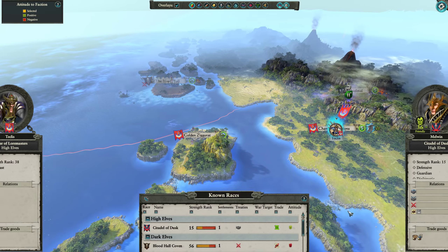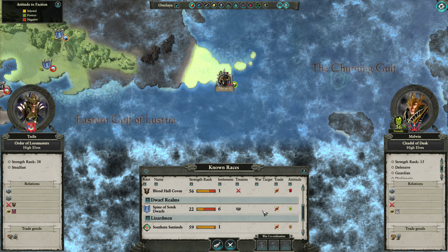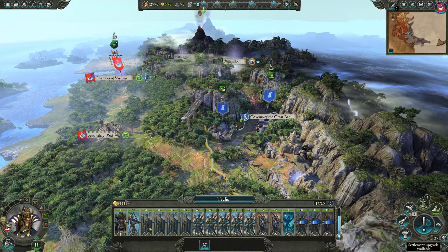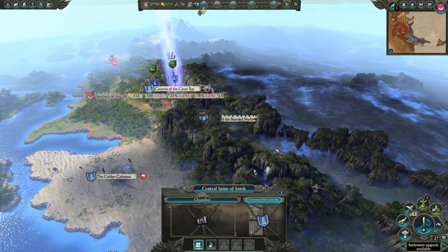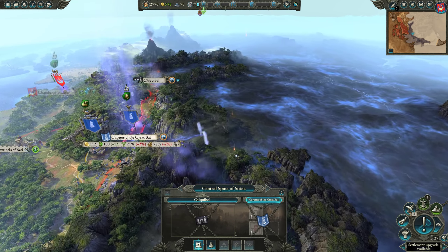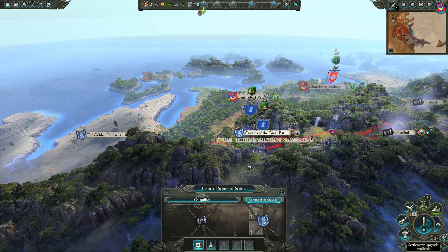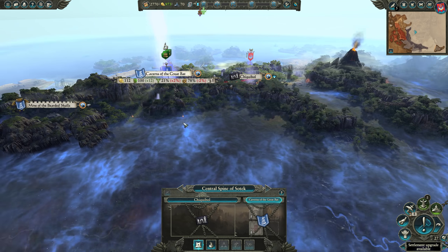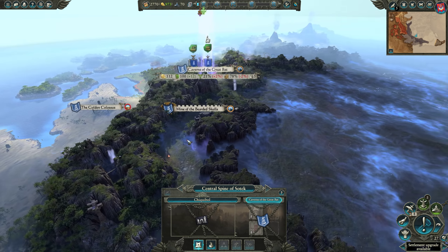Let's check on the Spine of Sotek Dwarves. We still can't trade with them — it says we need a trade route open to their capital, which means you need roads from one of your settlements unbroken to their capital. That road doesn't go through there — it comes down from these other lands, so that's why we can't do it.